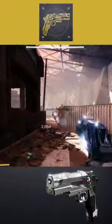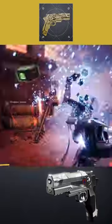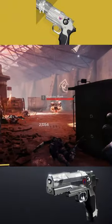In terms of the catalyst for this weapon, it drops randomly from strikes, crucible, and gambit matches. This will grant the weapon full auto, osmosis, and also an increased magazine.